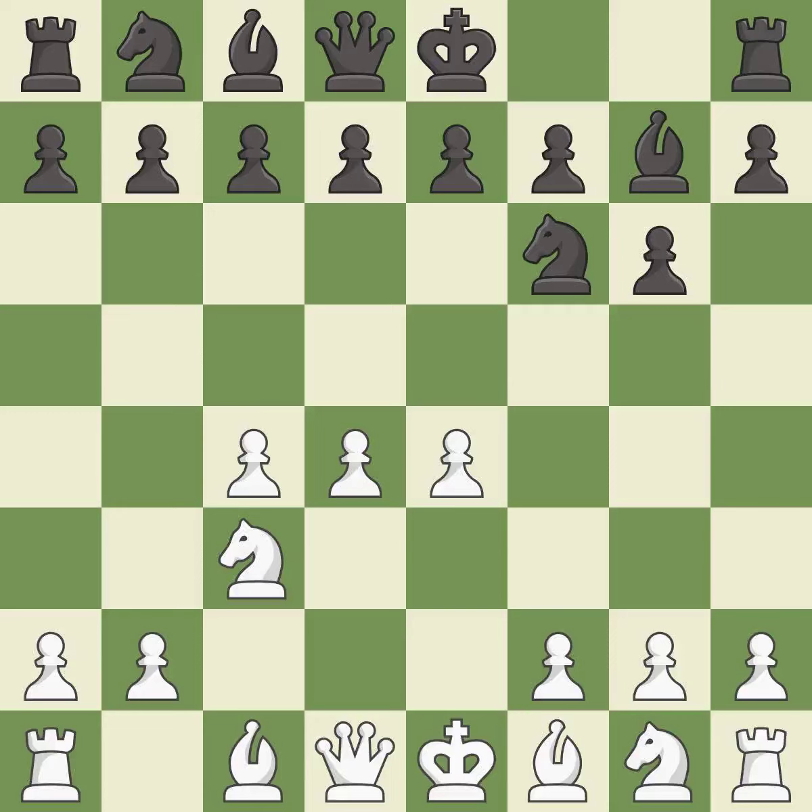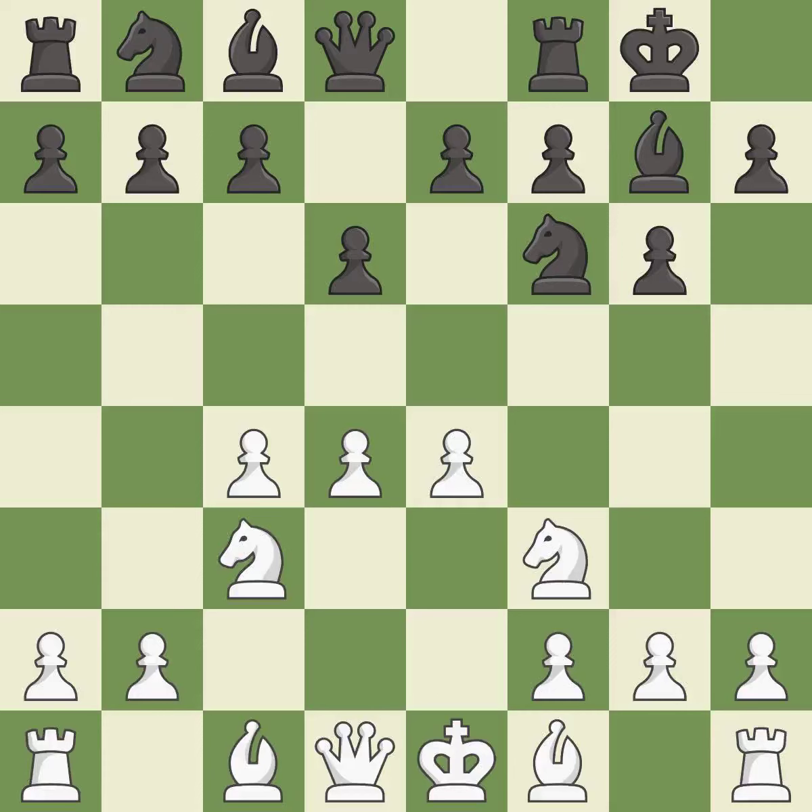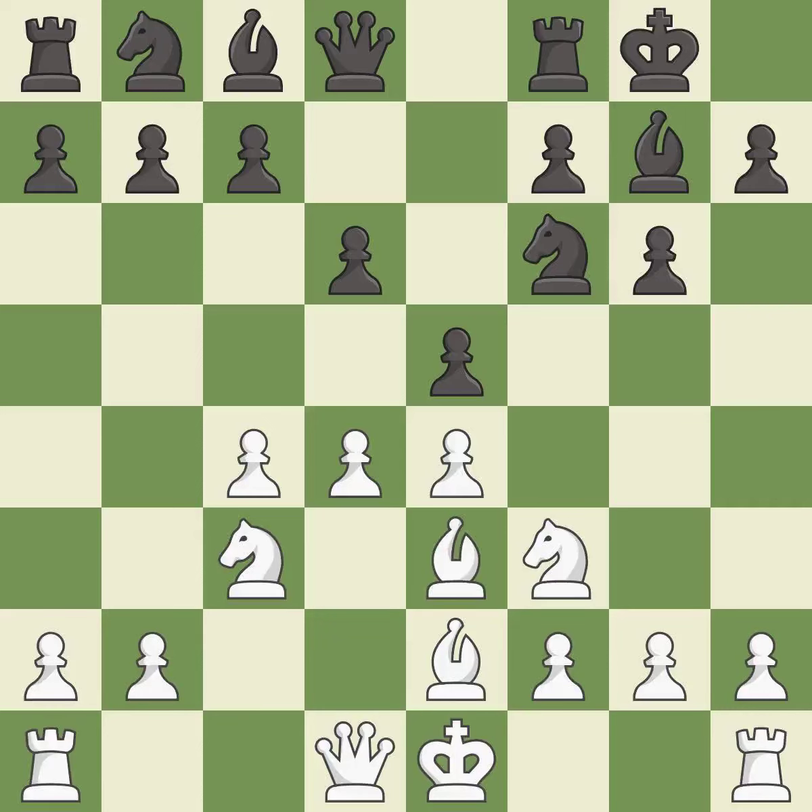E4 takes full control of the center. D6 controls the E5 square and allows the light-squared Bishop to develop. NF3 supports the D4 Pawn and puts pressure on the E5 square. Castling gets the King out of the center and activates the Rook. Be2 develops the light-squared Bishop and prepares to castle kingside. E5 takes space in the center and immediately attacks the D4 Pawn. Be3 develops the Bishop toward the center and defends the D4 Pawn.